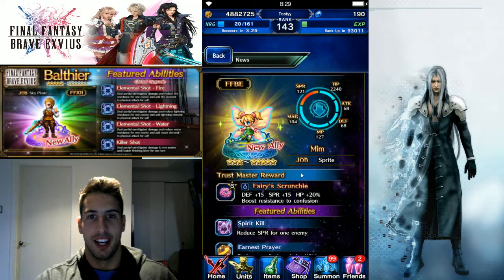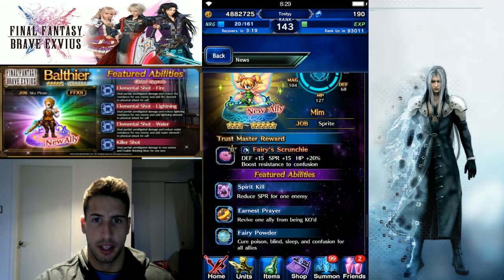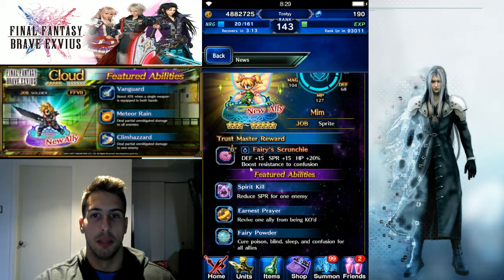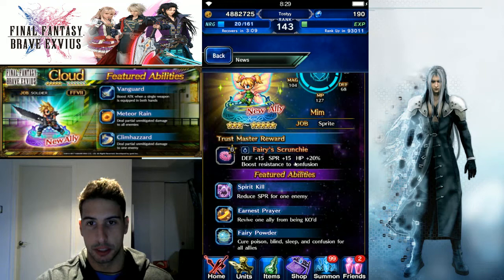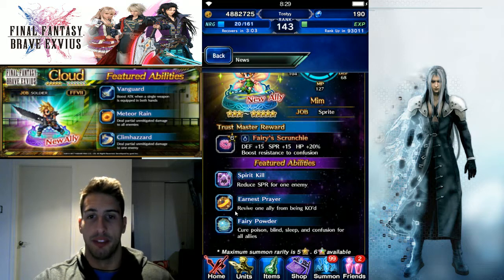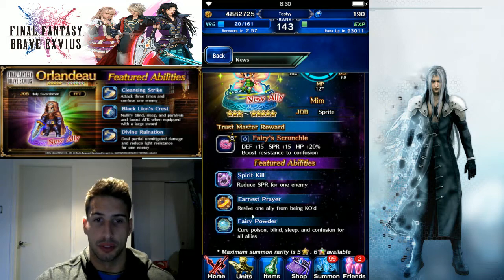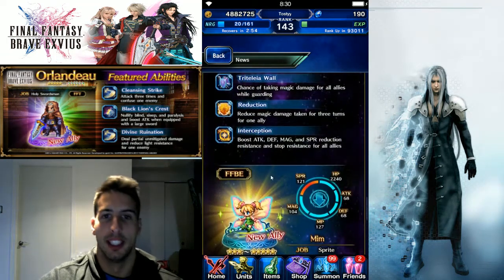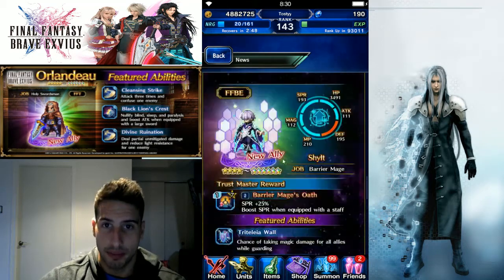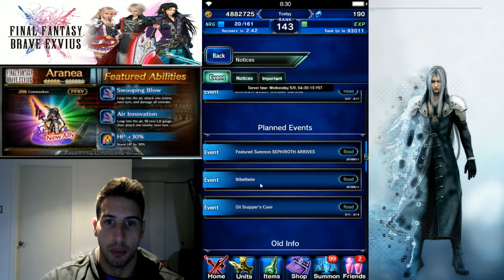Then our three-star going to five-star — let's call her Mimi. She has high spirit and her trust master is Fairy's Crunchies — defense +15, spirit +15, and HP +20% boost, plus resistance to confusion. That's actually a pretty good TM — the HP 20% is really good. Her featured abilities include: reduce SPR for one enemy, revive one ally from KO, and Fairy Powder — cures poison, blind, sleep, and confusion for all allies. You might get a lot of her pulling, so you'll get that TM a bit faster.